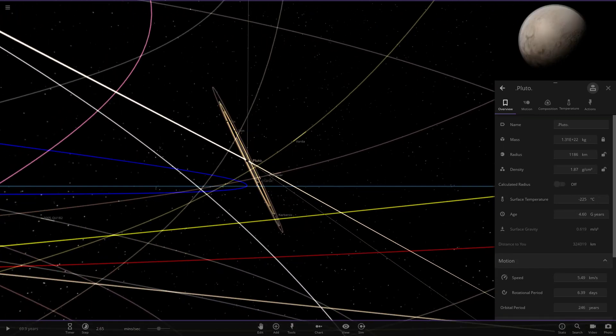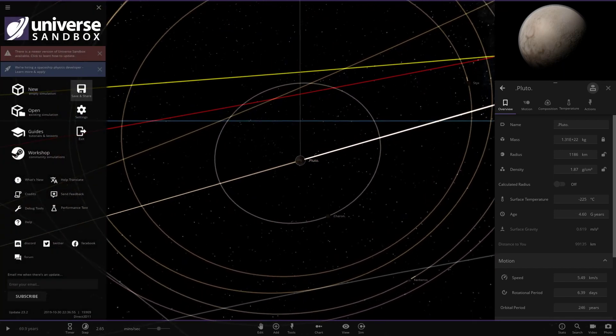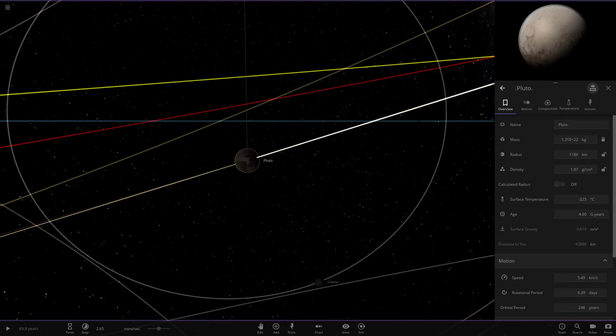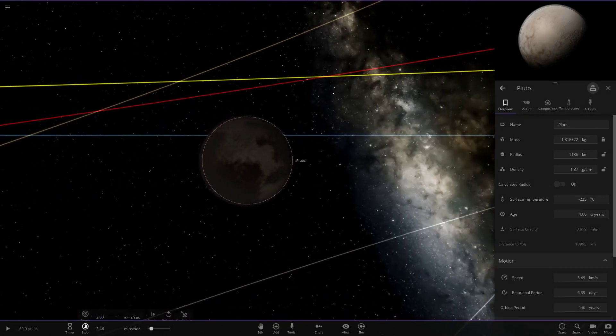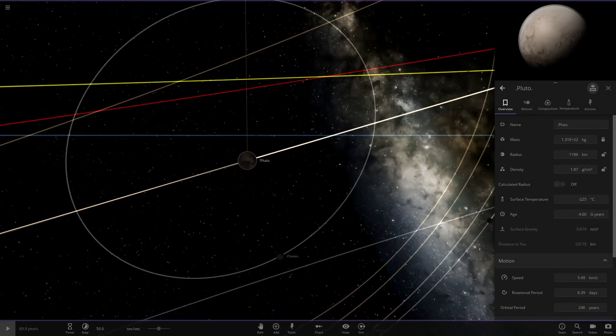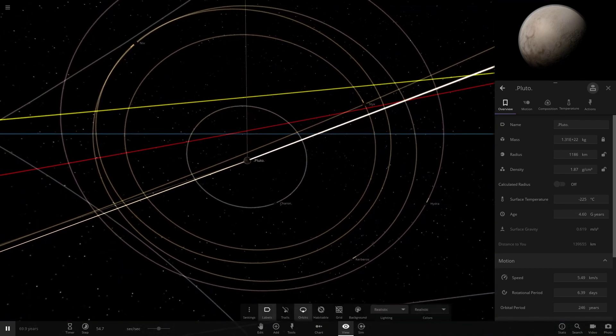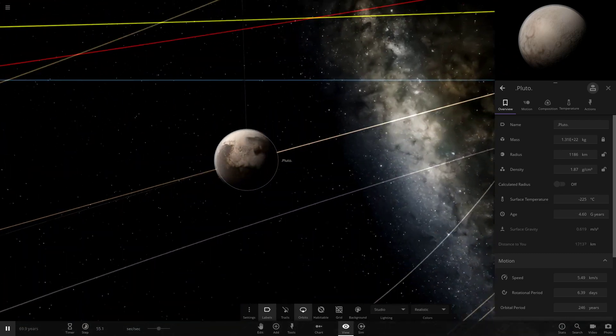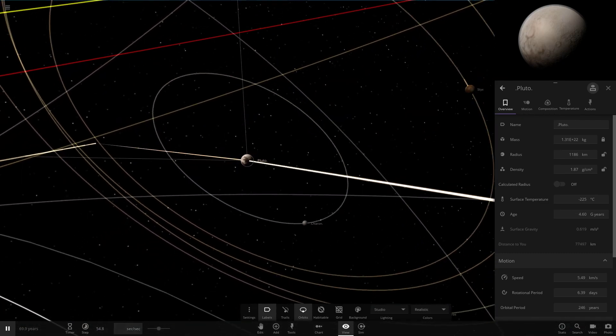They're all set up now, so we're going to get straight into this. I'll give it a save just in case anything goes wrong so we can load it back. Without further ado, let's do this — we'll slow down time and use the studio mode so we can actually watch what's going on. We're using the custom Pluto here as well which is pretty cool.